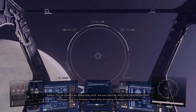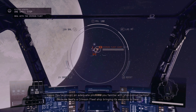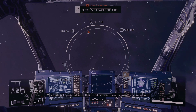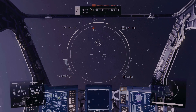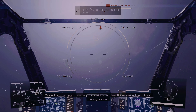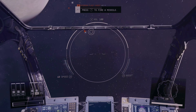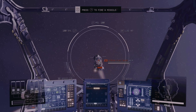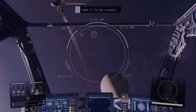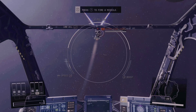You've proven an adequate pilot. Are you familiar with ship combat tactics? A pirate ship just jumped out of warp drive and started attacking us. We will need to disable their shields — laser-based weaponry is particularly effective. Use the lasers. If you can keep the enemy ship centered on the HUD, we can lock in to fire a homing missile. It took me a year and a day to figure out which button exactly is the homing missile — which is exactly the Y button. I just want to make sure I keep eyes on this new pirate ship target, getting it down as quick as possible, hopefully sustaining minimum damage.